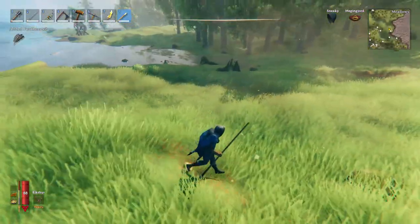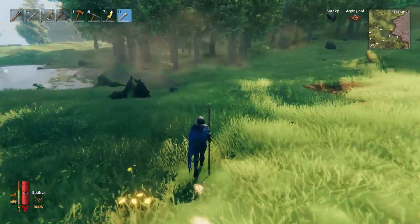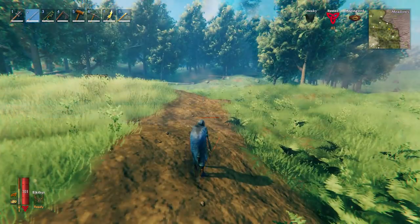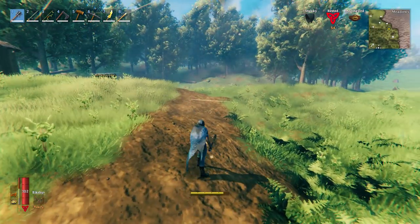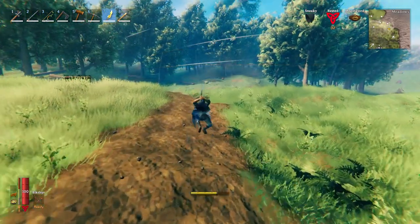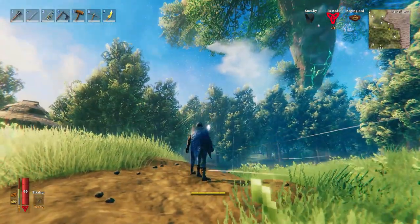Tip number 4: Use the mouse wheel attack of your weapon, no matter which one it is. Almost all weapons in Valheim have a special attack when you click the mouse wheel. With a sword you can stab, with a hammer you make a strong swipe attack, and the spear can be thrown like this. Especially against stronger enemies, this attack is really helpful and necessary to keep the fight short and your viking alive. The attack needs more stamina than a normal attack, so always keep an eye on your stamina bar.